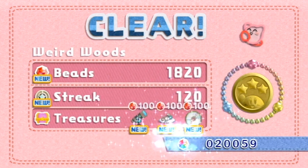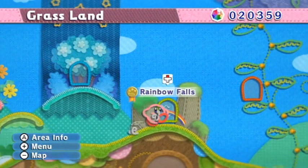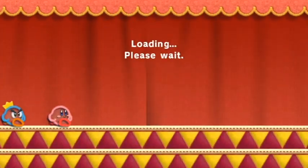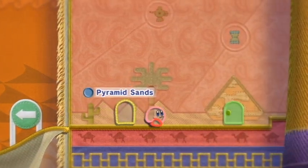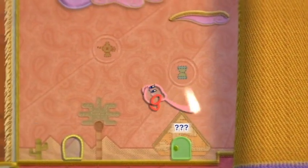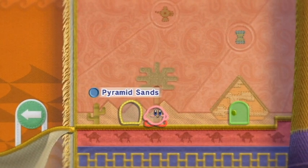And we got all the treasures. I think it was only one level where I didn't get them the first time so far. That was the end of it. Let's head to the next world, which is Hotland — there's like a volcano and desert-themed one, if I remember. Or maybe it's just a desert, because I know there's a volcano area. We're gonna get started with Pyramid Sands in the next video. Thanks for watching, and I'll see you next time.